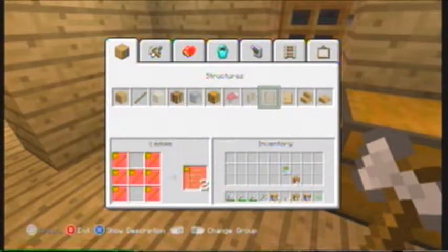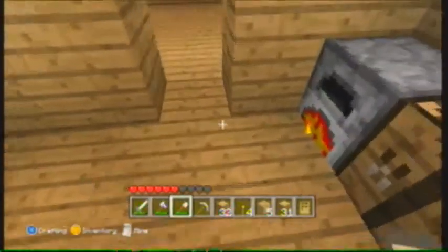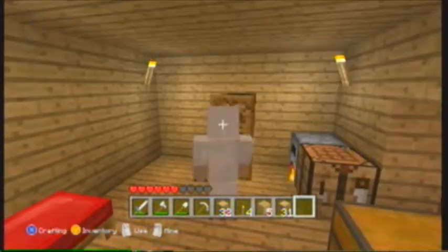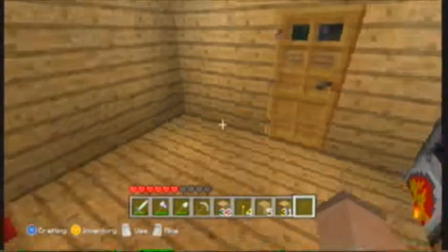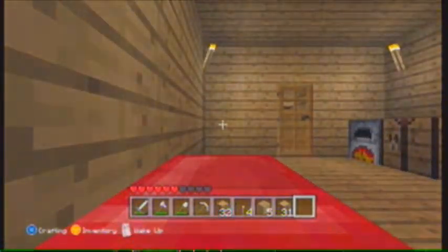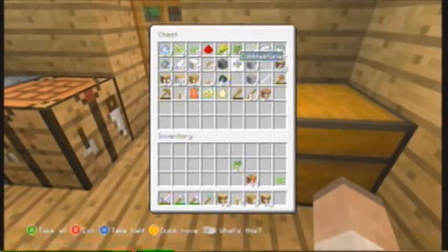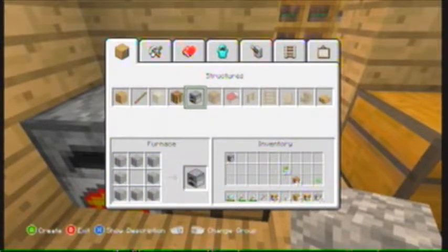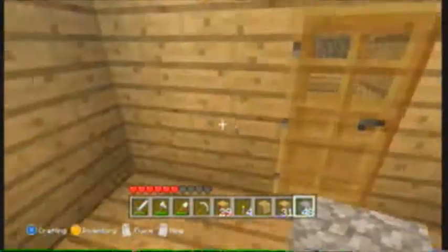Let's do it right now. That was a complete fail — oh yes, I am a sheep! Hi guys. All right, put that there — sleep. What does a kitchen need? A kitchen needs a furnace. I don't think I have any cobblestone on me, let's go right over here. Let's make ourselves a furnace — give ourselves two furnaces. And let's make ourselves some chests as well.